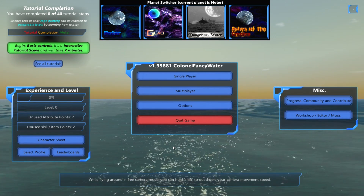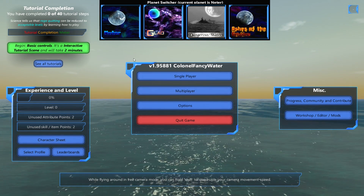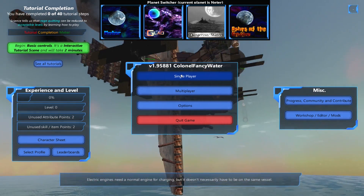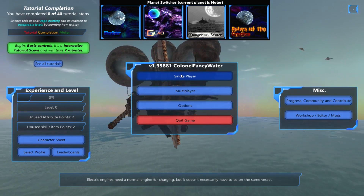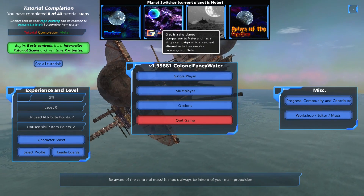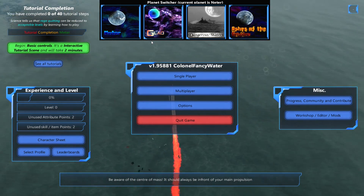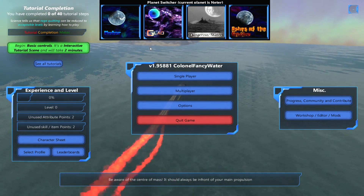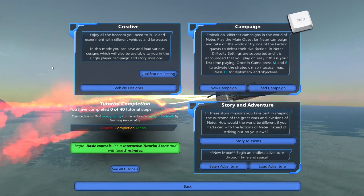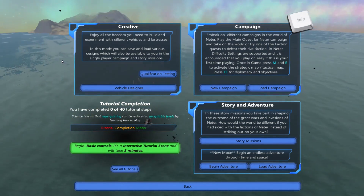This is a terrible design — just incorporate both control schemes into one. There's a lot of menu items here. Basic control tutorial takes two minutes — we don't have that kind of time. Planet switcher — Jesus. We should go to Cloud. Cloud is a tiny planet, like this universe's equivalent of Pluto. Are we fighting over the whole planet? I'll assume yes — single player, let's just get on with it.